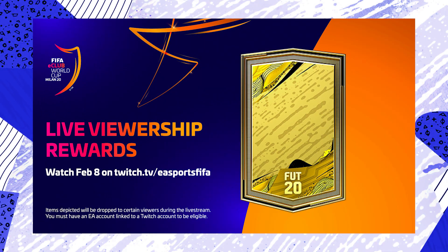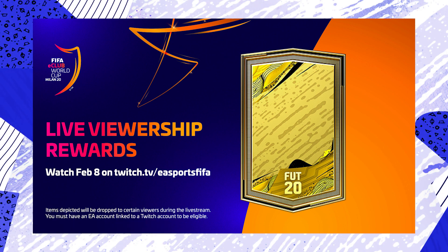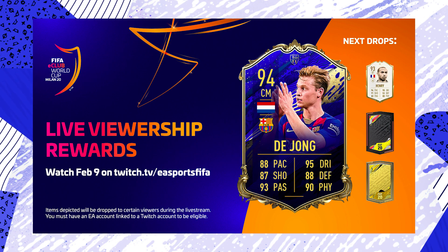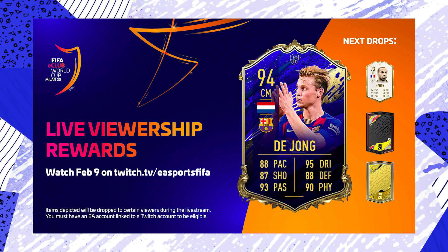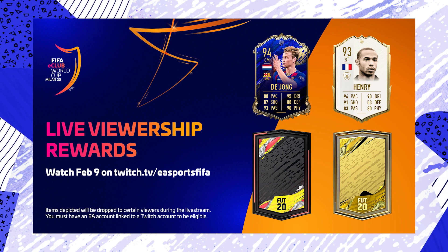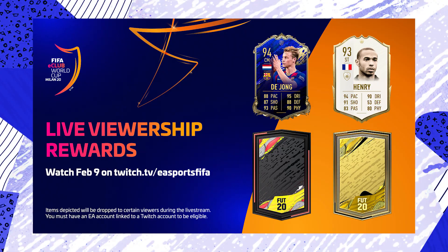As for the rewards, usually everyone is guaranteed a kit or a small pack. Some people get better packs like a mega pack or a 50k pack — untradeable. The most rare rewards that EA Sports lures everyone in with are icons; today that's Thierry Henry, also Team of the Year De Jong and other cards — these rotate with each live event. Very few people get these; I think it's something like under 50 people out of the usually 50,000 watching, which is an extremely small amount. Best of luck to those trying — comment below if you need any help.